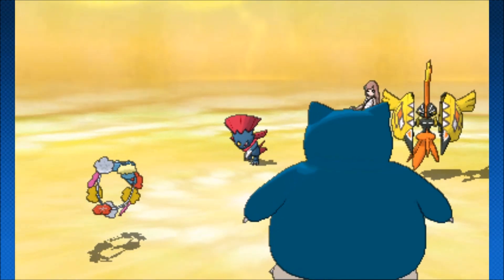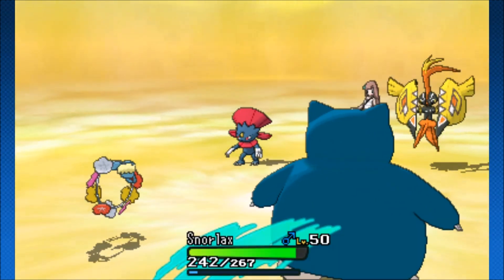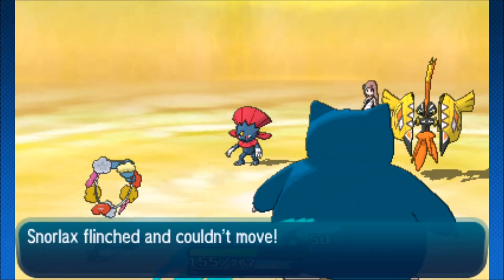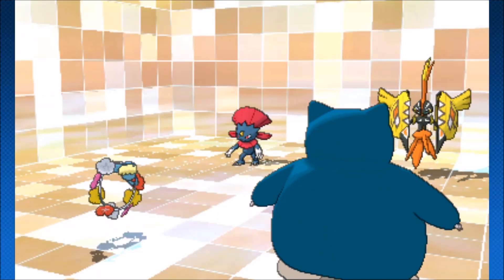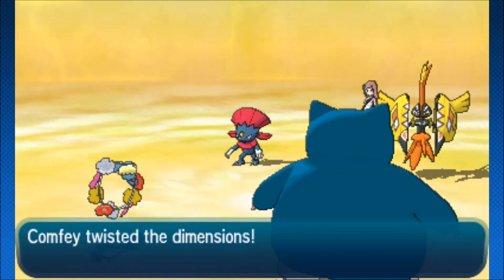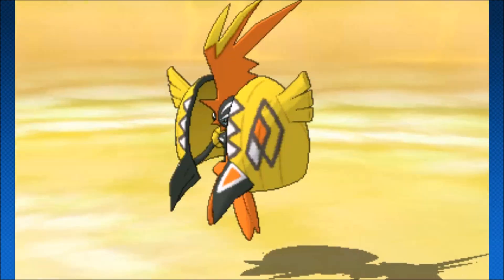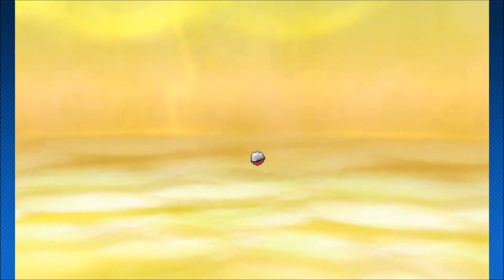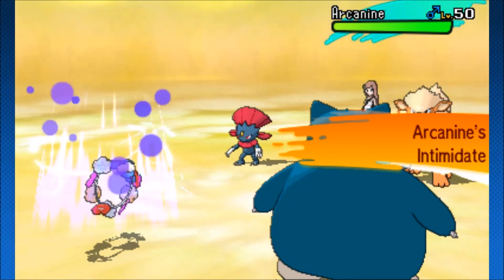Weavile is going to Fake Out onto the Snorlax, and then the Thunderbolt. Snorlax getting tag-teamed, but it's way too tanky to care. Comfey is going to get its Trick Room anyway. After you see that much health go down, you can take that. Snorlax is going to be able to get that Belly Drum, and then after the Floral Healing it's not going to matter. Figgy Berry is going to come in, and then there's the Arcanine with Intimidate - going to try to take down Snorlax's stats.